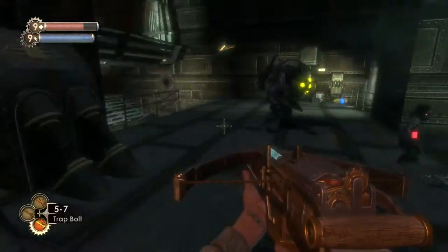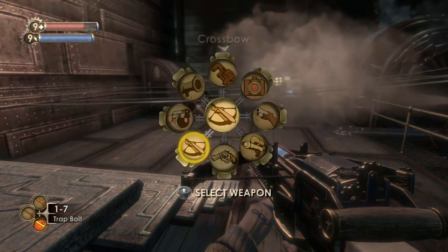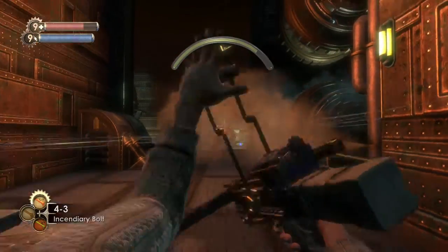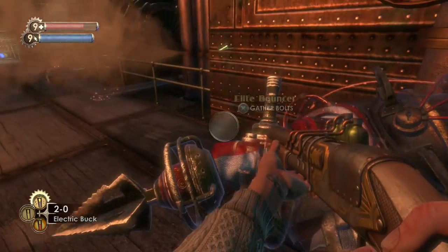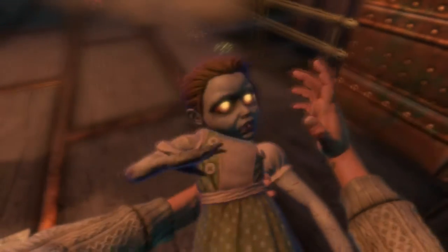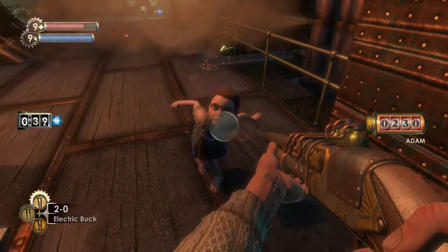Is she gonna leave? No, no — don't just run through there yet. I just have a few traps to set for you. Let's go with electric bucks and antagonize the man a bit. Let's put an incendiary bolt in there — put it in his face, there we go. Four trap bolts with electric flash is actually really efficient — he died on impact. Let's gather our bolts back, get the incendiary bolt, grab the money and rescue her.